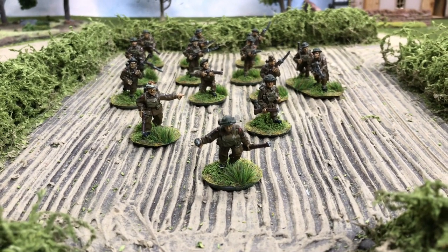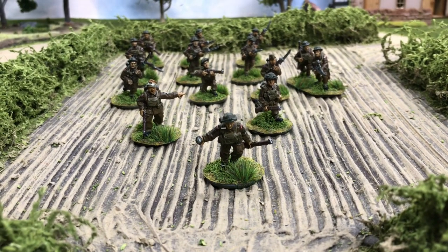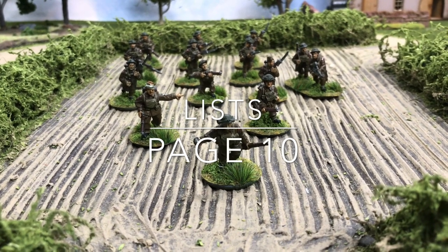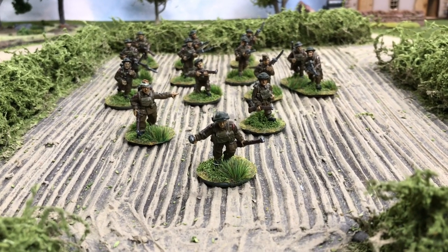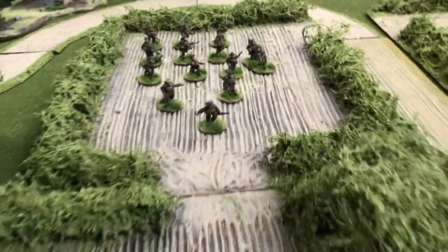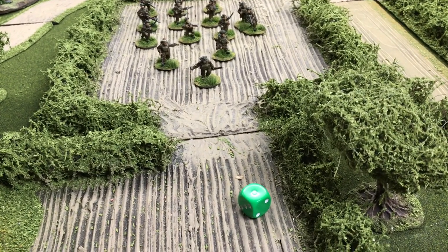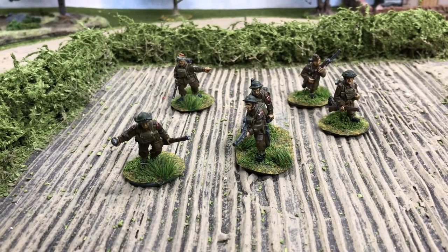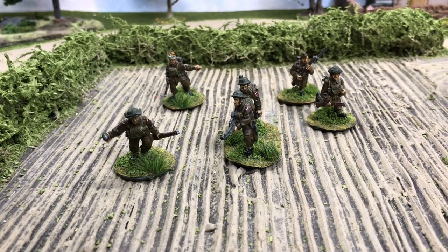We need to understand how many men will be part of the section or squad. We use the lists and roll for this — it's not that each section will have the same amount of men on paper. A British section will have five men plus 1d6. So let's take a look. This one's only going to have six as they approach the Germans and get on the table. There can be lots of reasons why it's been depleted — they could have been in combat.